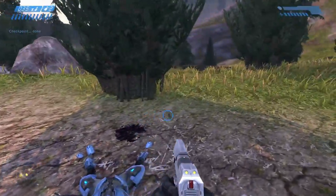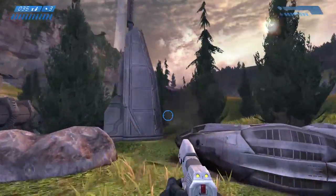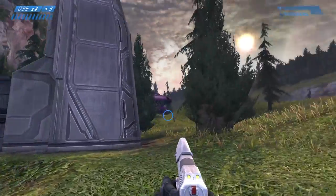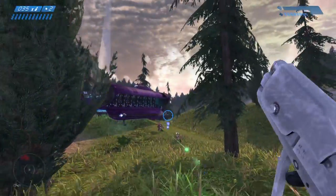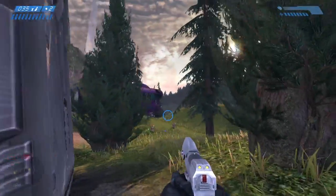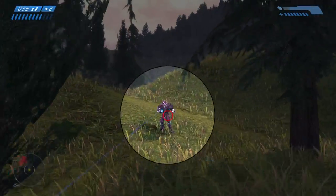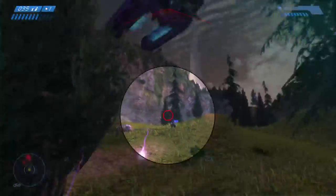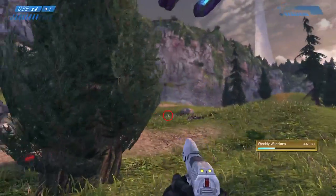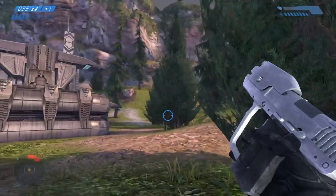We do have another type of grenade, which is the plasma grenade. If you can get a really good shot you can actually stick it to your opponent. They have a little bit less blast radius, but the fact that they're sticky makes them a one-shot kill if you can land a really good hit.